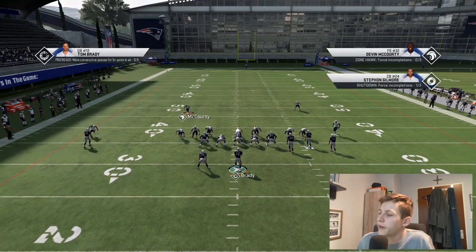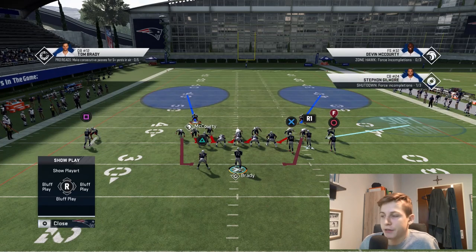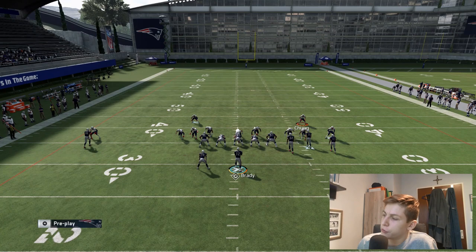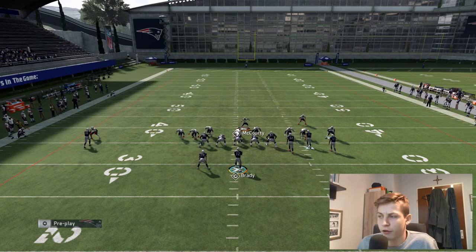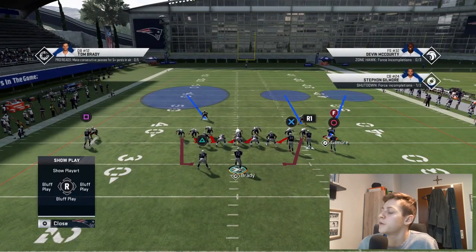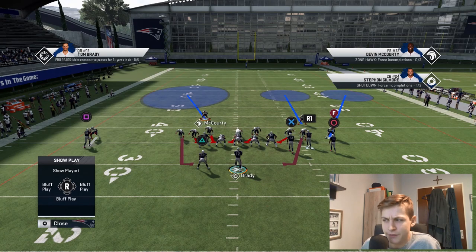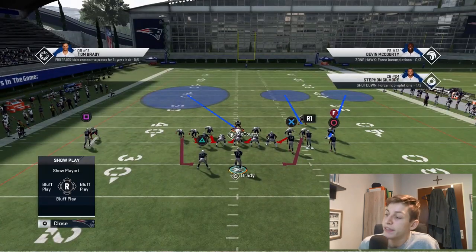Once again: blitz all linebackers, QB contain, man this guy up. Most of the time I don't even man up the running back — instead I put the safety in an inside quarter and circle for an outside quarter, then user with him. Any route crossing this area is mine, and a flat route has to come so quickly that the zone hasn't dropped back yet, so he'll still make the tackle. I'm really only worried about crossing routes.